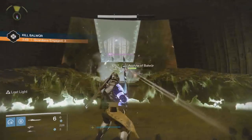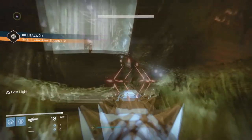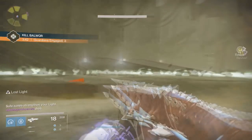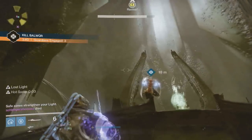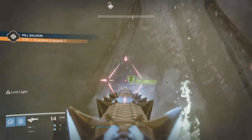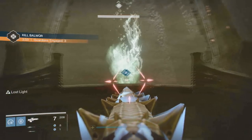Along with Balwar herself, three Acolytes called Acolytes of Balwar spawn — one in the center, one to the right, and one to the left. Balwar and the Acolytes will be immune to all damage for the time being. The platform is the only safe spot to stand, and standing here within the flaming circle gives you a buff called Lost Light.